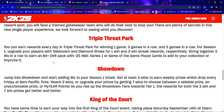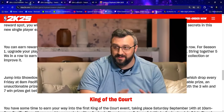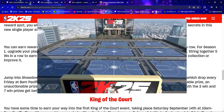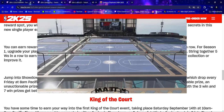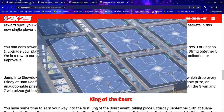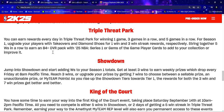Moving on to Triple Threat Park — you can earn rewards every day for winning one game, three games in a row, or five games in a row. For Season One, upgrade your players with takeover and diamond shoes for the one-win and three-win streak rewards respectively. String together five wins in a row to earn an 84-plus overall pack with a 2K25 NBA Series One or Gems of the Game player card.